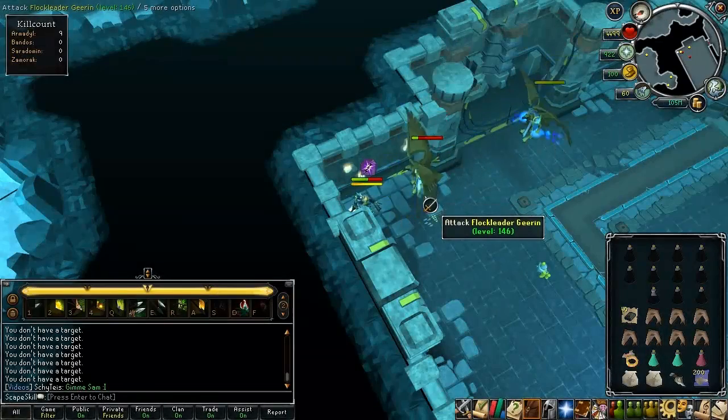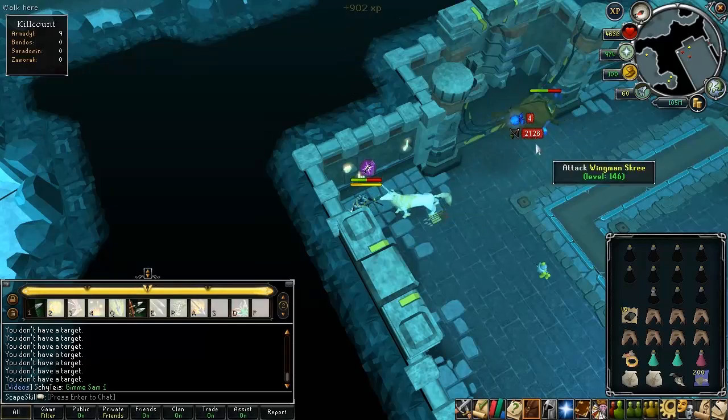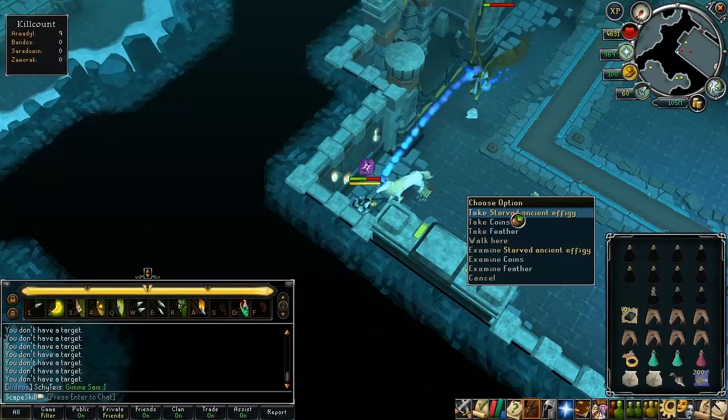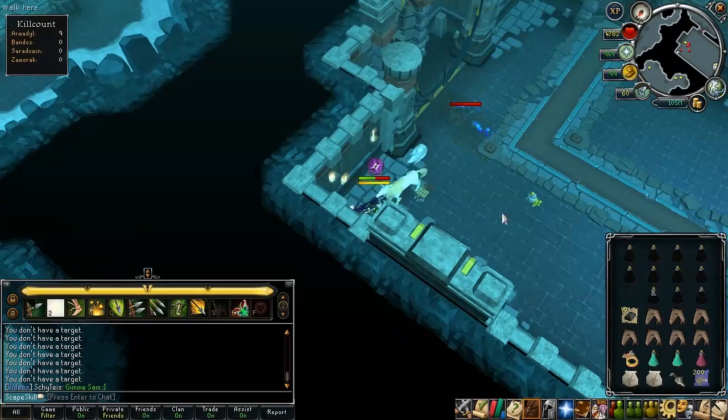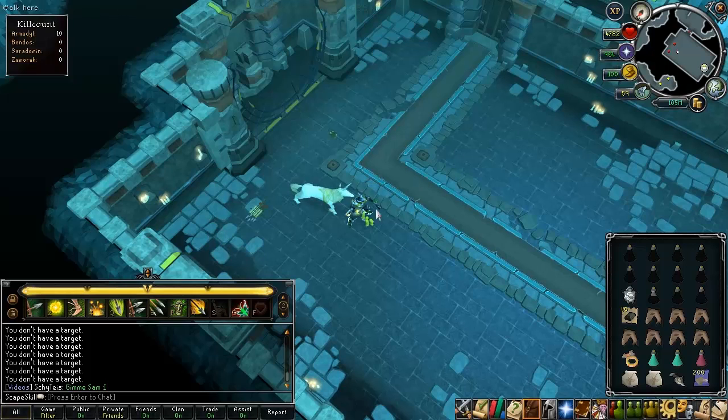Hey guys, how's it going? It is Sam here. Welcome to episode 18 of my Rototorva series. As you can see, I've decided to go to Armadyl straight away, and on the ground I have an ancient effigy, which is pretty cool. I've only just started this trip as well. Top corner you can see it says 10kc now, so it's pretty cool to get this already, and I will use it as soon as possible.